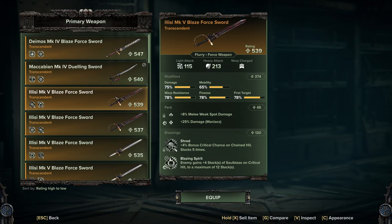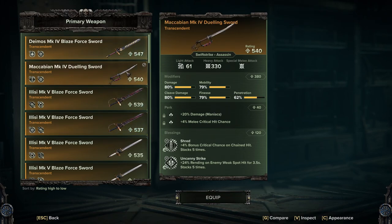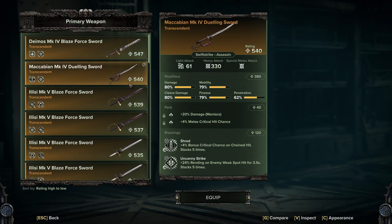Then we've got the Ilias. I've got a couple of versions I'll go through — both work very well, it's just depending on your taste. So, Weak Spot with Maniac damage, Shred and Blazing Spirit. As you can see, the enemy gains 4 stacks of Soul Blaze on critical hit to a maximum of 12 stacks, which is why we're going with Shred for the stacking crit. This is just going to help you spread Soul Blaze all over the place. Or we can go with the pure damage version — Melee damage Elites, Unarmored to help cleave through trash, Uncanny Strikes and Shred. Shred works really well on the Ilias — it's a very fast sword, you'll stack that crit up very quickly.